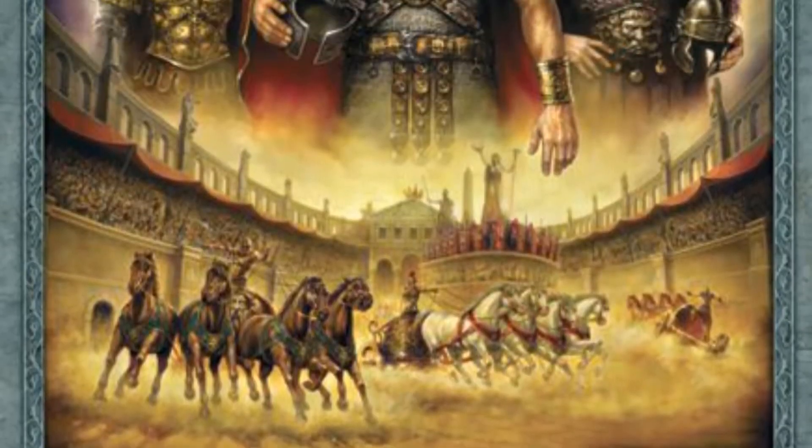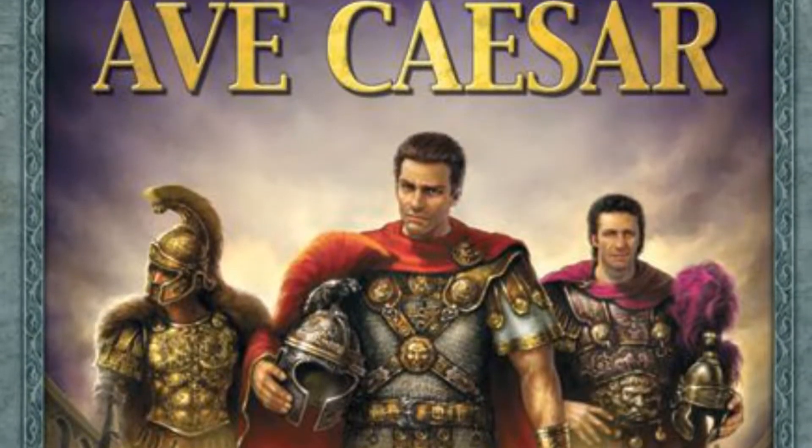Hi everybody. Today we are looking at Ave Caesar. This is a past strata in regards to theme, being Roman. This is a three to six players race game by Proludo.